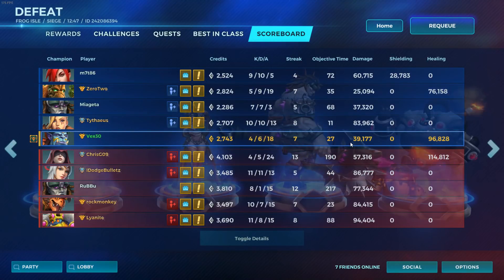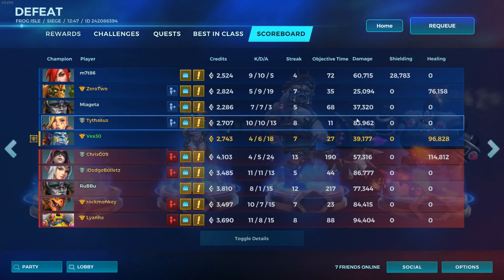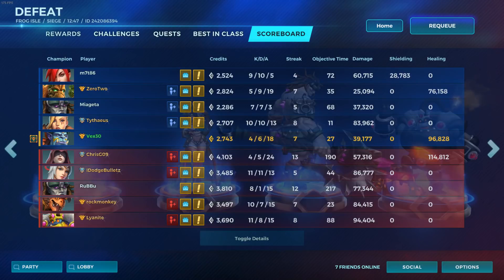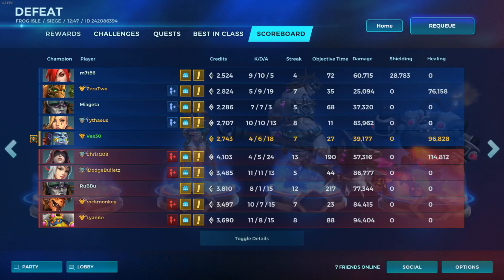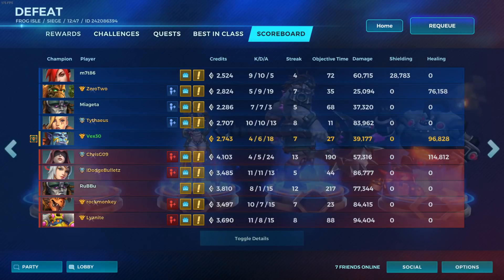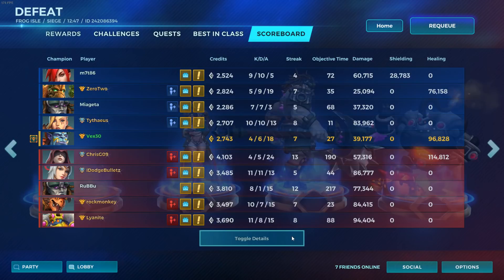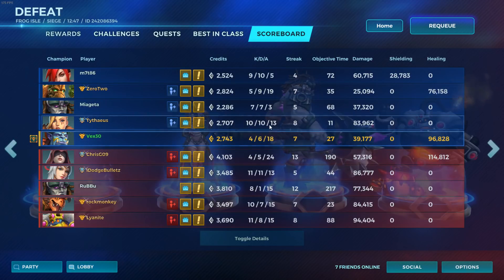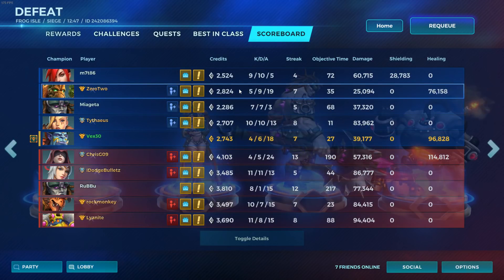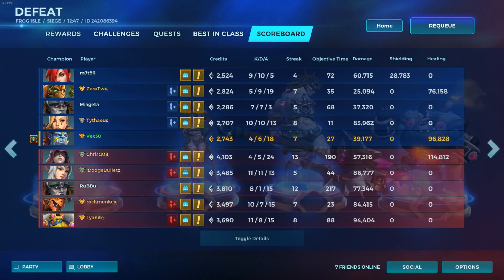Our healing was alright, we did a decent amount of damage — though it was skewed because we had a Grover too. If we were solo healing it would have been better. We did 39k damage. Tyra did a good amount of damage but she can't carry like other DPS. There's a big difference between doing damage and carrying — Tyra can't finish kills like Lian, BK, Cassie, or Drogos can. That was kind of a loss from the start.